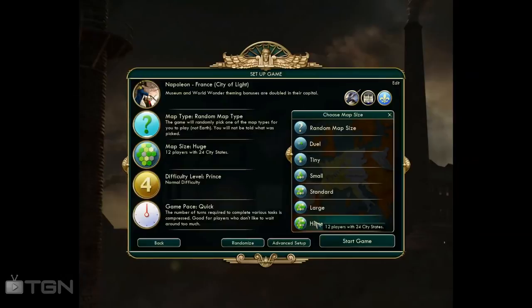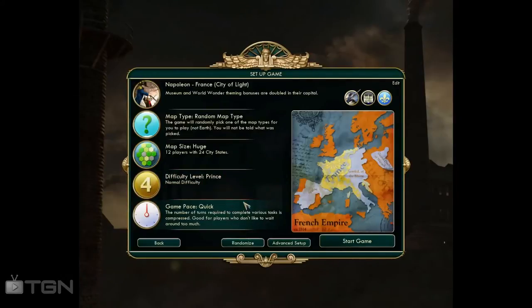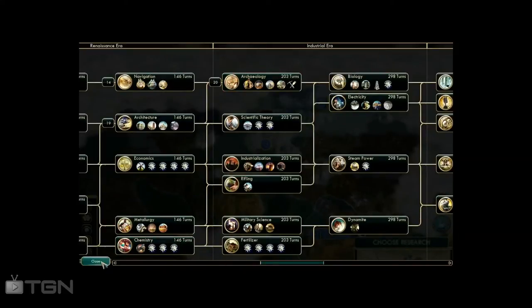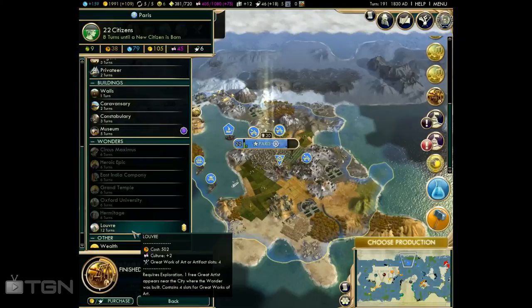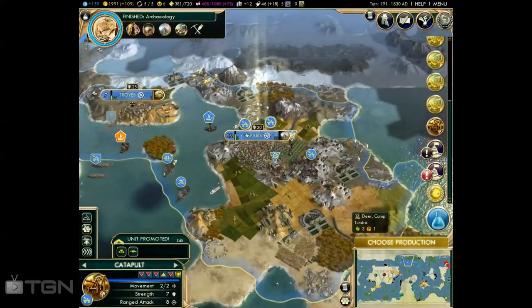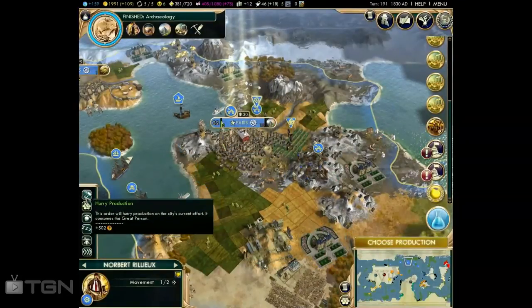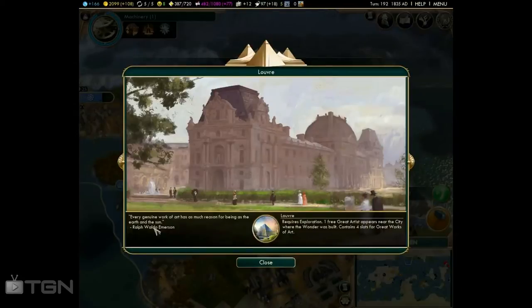Your best bet is to go with a huge map with archipelagos. This will allow you to get far more relics, more artists, and more nations to choose from for variety. However, it also reduces your chance of actually building the Louvre. On top of this, you'll also need to set a medium range difficulty, because if you don't, computer players sometimes often do not actually form the culture that you will need.